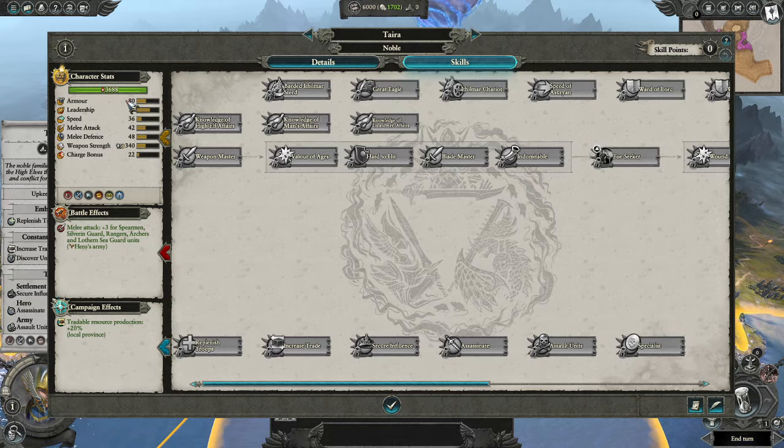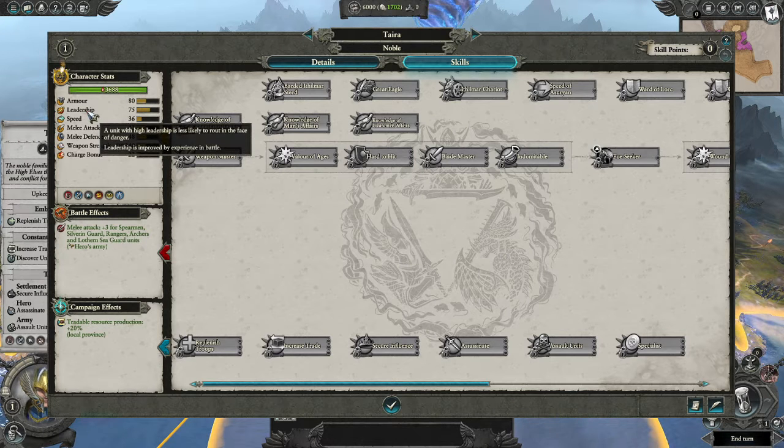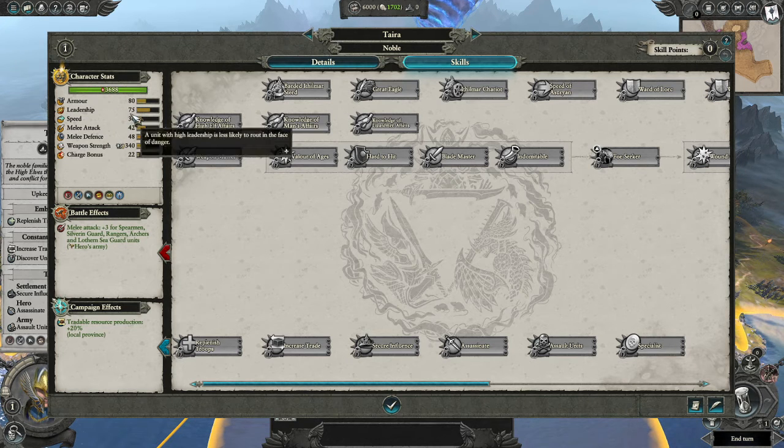Clicking on the stats tab shows your character's stats. Armor is how resistant a unit is to missile fire and melee attacks — more armor means they can resist more damage, less armor means they take more. Leadership is basically morale. A unit with high leadership is less likely to rout in the face of danger. As your units fight and take damage, their leadership will go down from, say, 75 to 60.